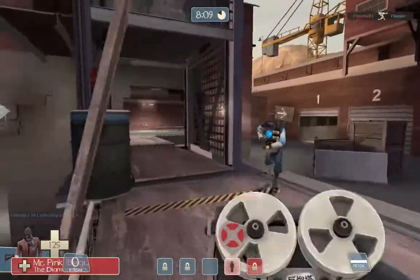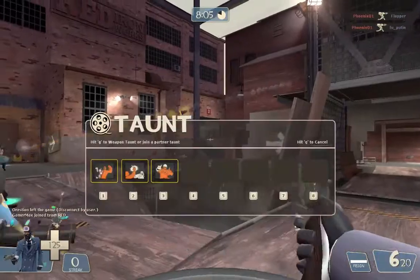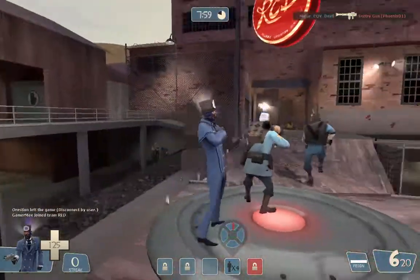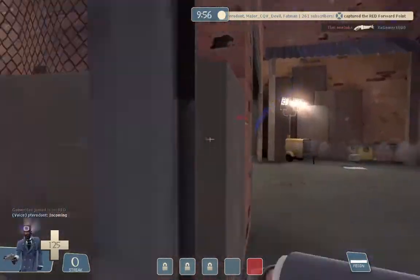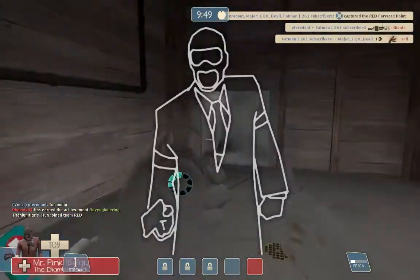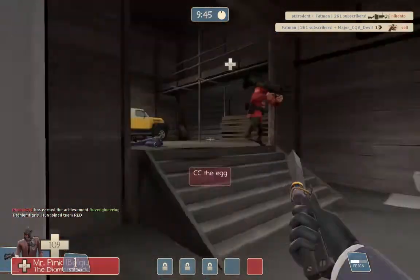You can get it for more or less depending on what seller you find. The positive sides are that it's very cheap and it's good looking, as you can see here. But it also has some negatives — people will try to quick buy, which is the big problem. Because it's 12 keys, people will offer around seven, so you should watch out for that.